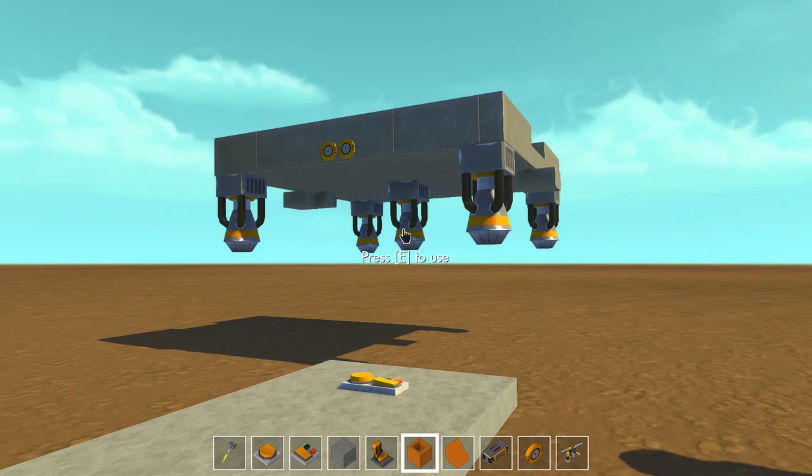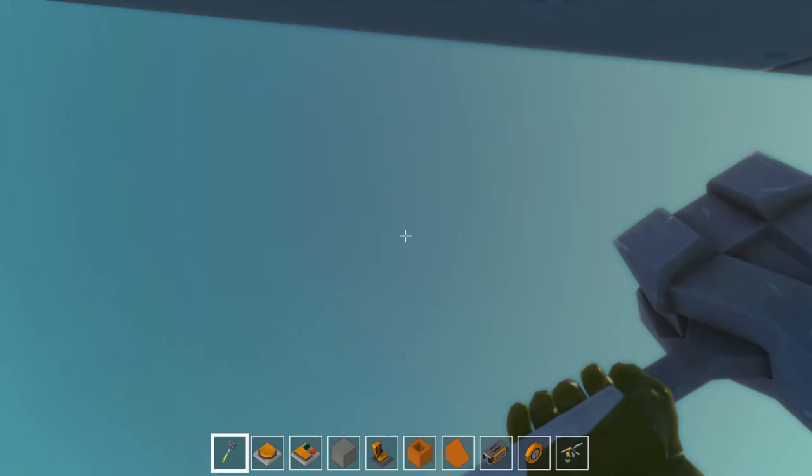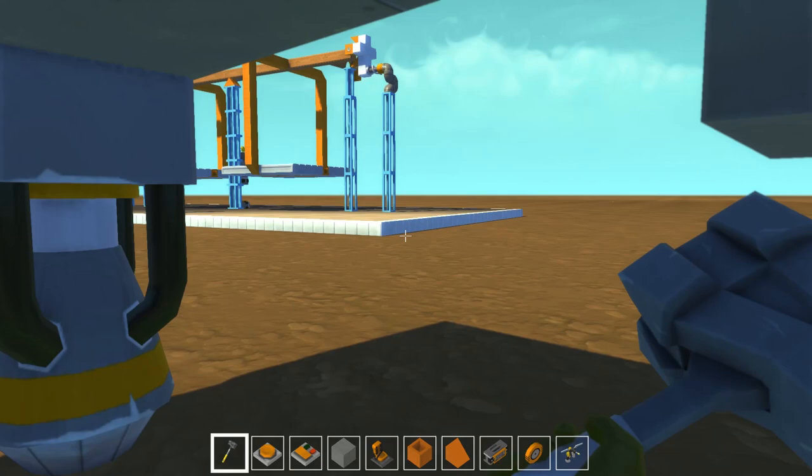We've got the flame trails on. 'But Light, you just put in some invisible block to make it stay there.' Well, no. If we just take our hammer and hit it, it falls right down on our head.